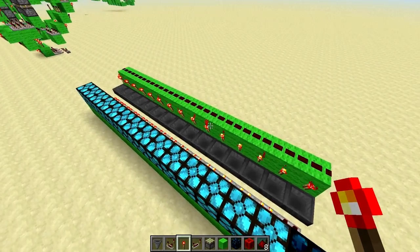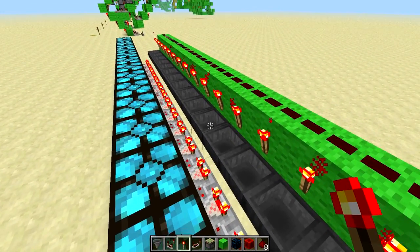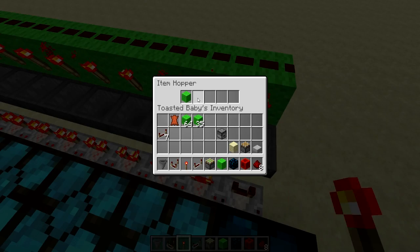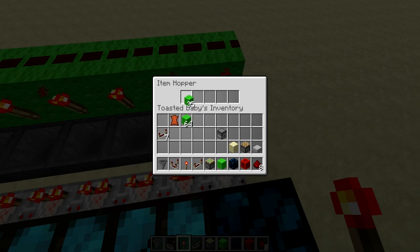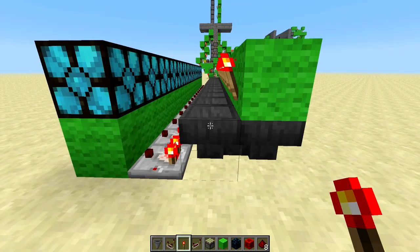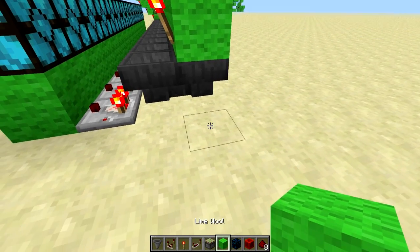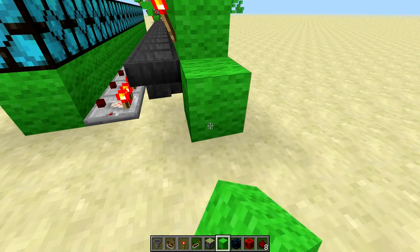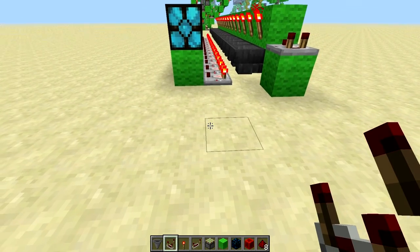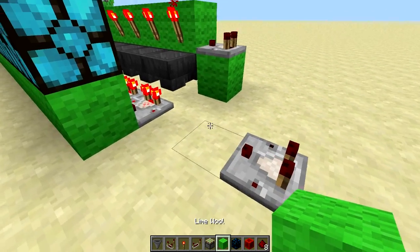After the counting system is built, fill each hopper with one single item — we'll use ender balls so 28 seconds is enough for testing. They'll go back and forth to count how far it goes down. For the timing system, put a block with a comparator going into it, then another comparator on the ground. Put a block next to it with a torch on top.